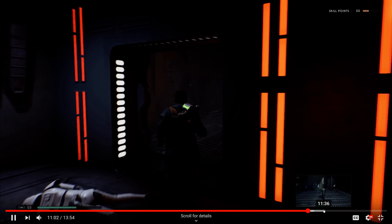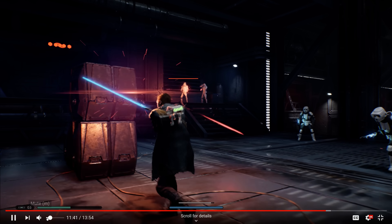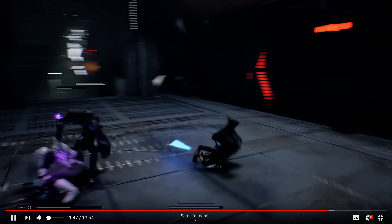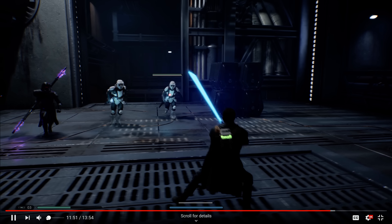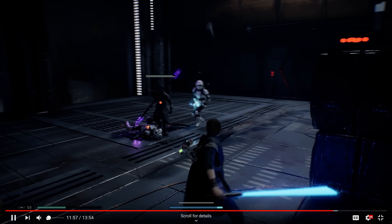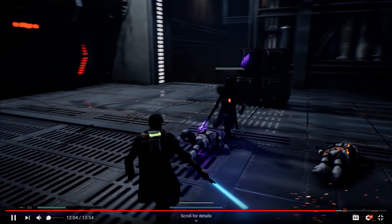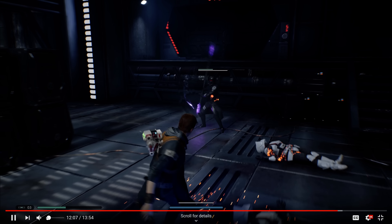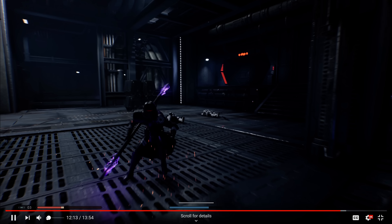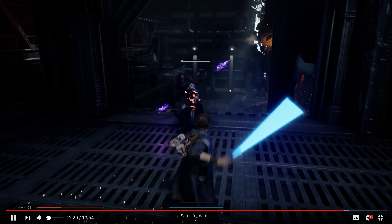Honestly, that's pretty much my whole gripe with the game — the quality. It is in alpha, it does look really bad. The Force abilities are cool — throw, pull, Force grab, Force freeze, Force lunge — it looks pretty sick. But the AI is kind of trash right now. They run extremely slow, they're like one-hit one-kill. Hopefully they'll add a dismemberment option where you can slice them up, like Jedi Knight, Jedi Outcast, or Force Unleashed.